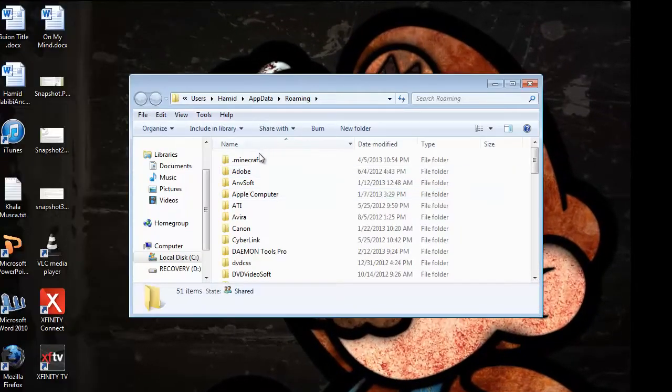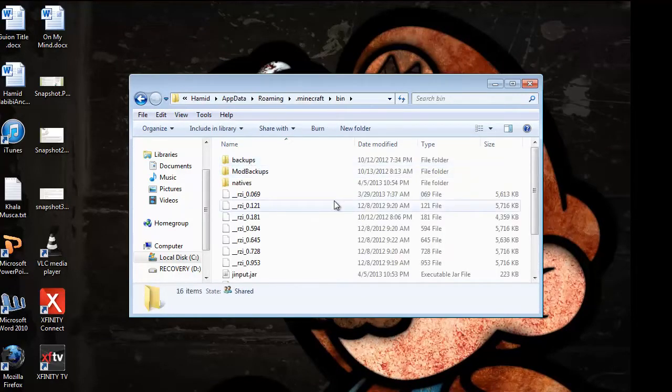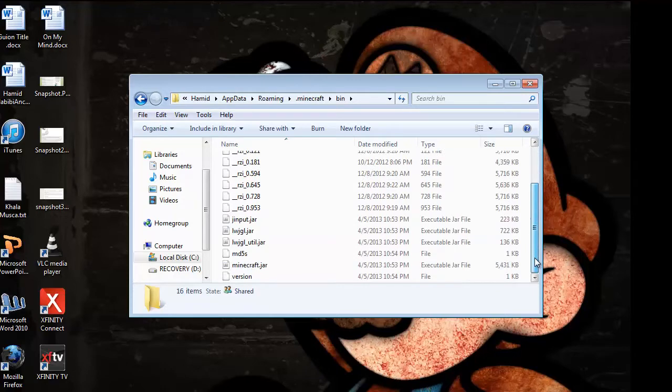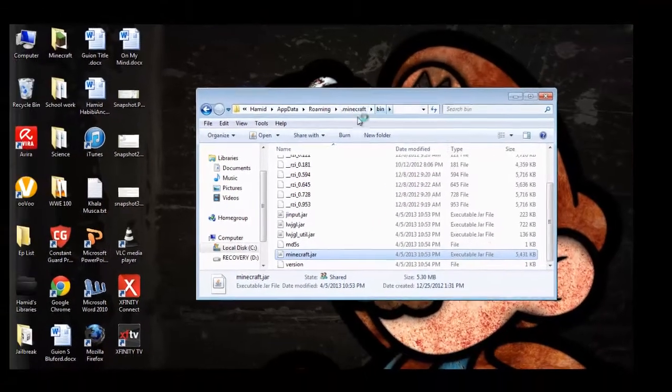This is for Windows and Linux. Go to .minecraft, go to bin, and go to minecraft.jar. Open it with WinRAR Archiver.